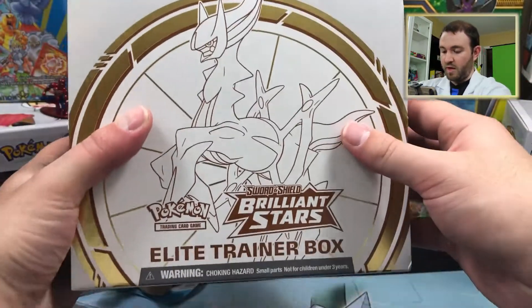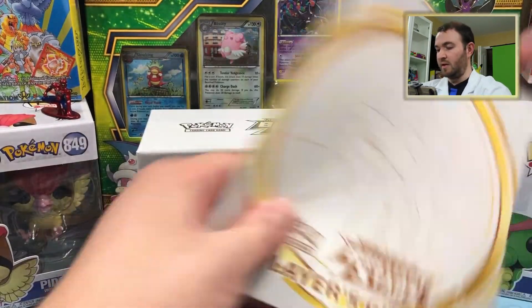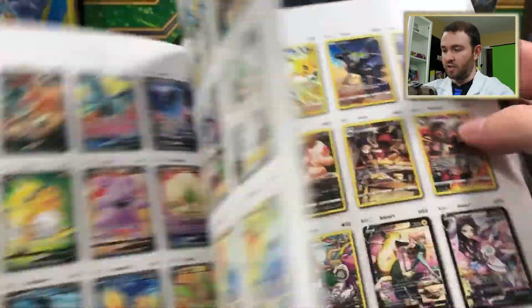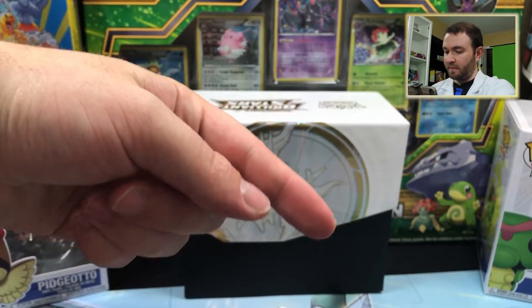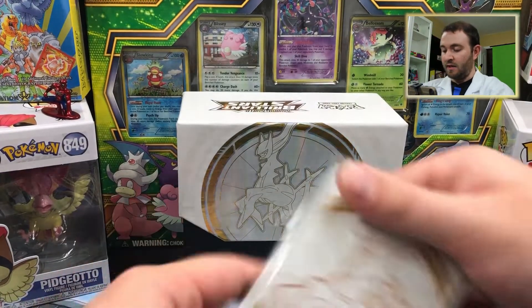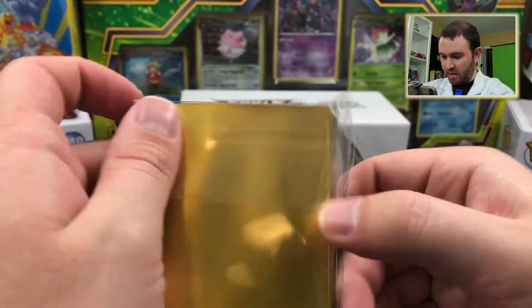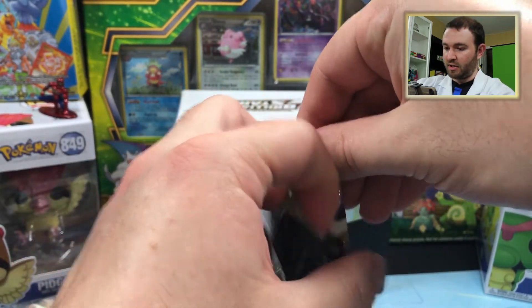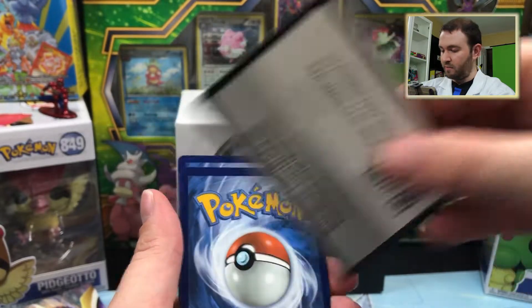I don't think you clicked on this video to hear me rant about my awful recording setup — you're here to watch me open the Brilliant Stars Elite Trainer Box. Such a beautiful design on this thing. The player's guide has all the cards in the back; I was trying to keep spoiler-free and it just couldn't happen. There are so many gorgeous secret rares and character rares in this set, and hopefully we'll pull some of those. The first thing we have are some deck sleeves — a really nice design. This is the first pack I've opened by myself; Arceus is on the cover. New code cards, there you go.